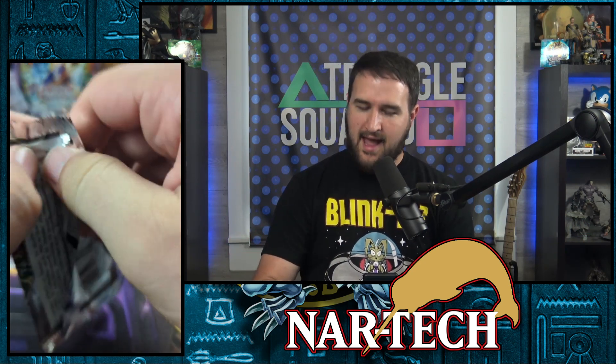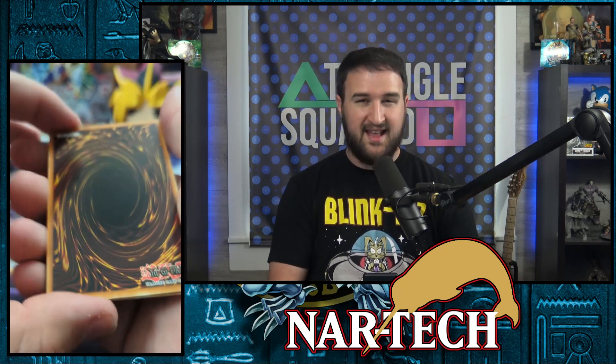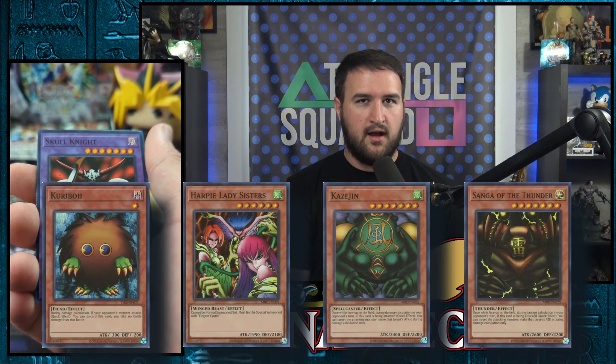My ideal set today is a Thousand Dragon in our Secret Rare slot. I know Gate Guardian is also sick, but the new Gate Guardian support is ultimately cooler. I want to see a Summon Skull and a Time Wizard in my Ultra Rare slots. And then for my Super Rares, I want Kariboh, a Harpy Lady Sisters, Causagen, and Sangha.